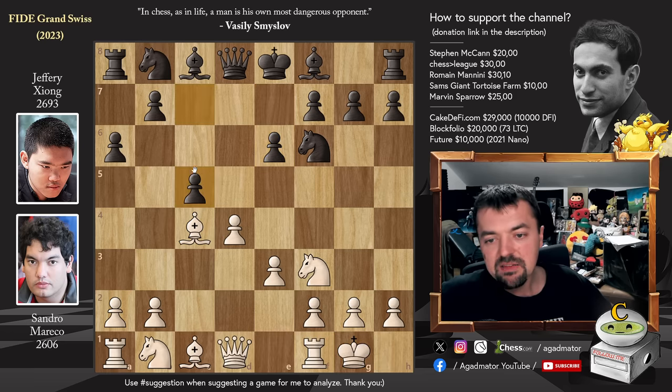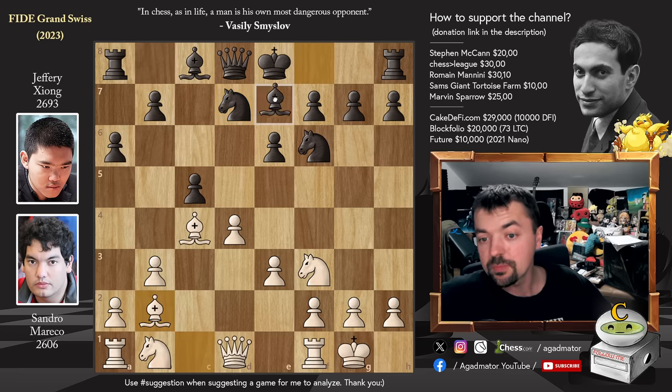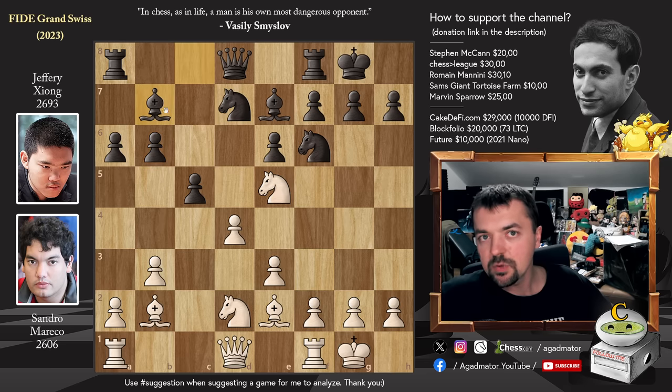All very standard stuff. We have castles, c5, and now pawn to b3. This is like the sixth most popular continuation — capturing on c5 is the main move. So b3 and knight b to d7, we have bishop to b2 and now bishop to e7. Bishop goes back to e2 and now we have castles. Knight b to d2 and now pawn to b6, preparing to fianchetto the light-square bishop.